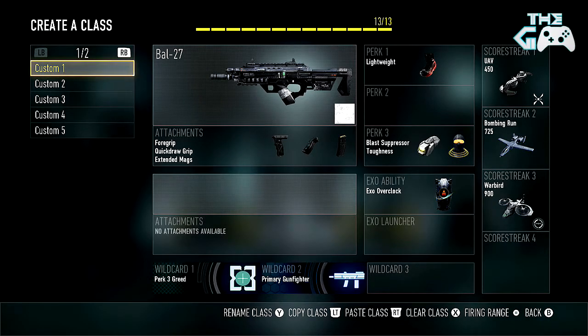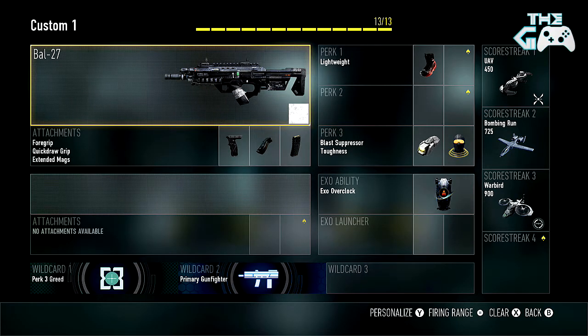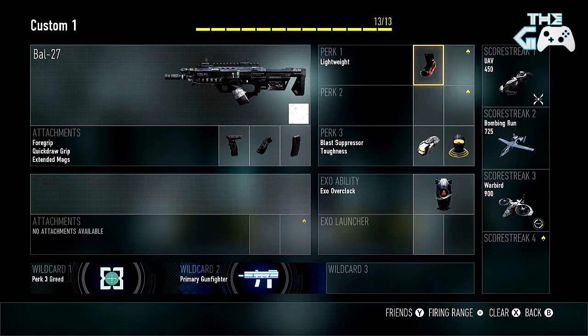So first things first, my classes. The one you can see on screen is definitely one of my most used classes — it's probably quite similar to what you've seen in my Prestige 1 and Prestige 2 stats videos. The Battle Rifle is just a great weapon. I'm running a foregrip, a quickdraw grip, and extended mags. I'm also running Lightweight because I quite like playing Momentum and Uplink — really objective-heavy game modes. That's why I have Exo Overclock as well, because that helps get into the objective a lot quicker.